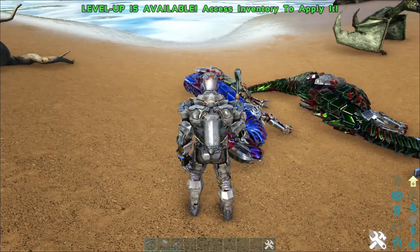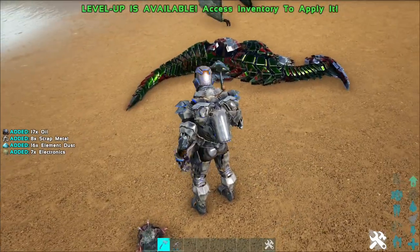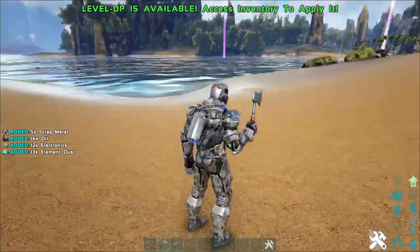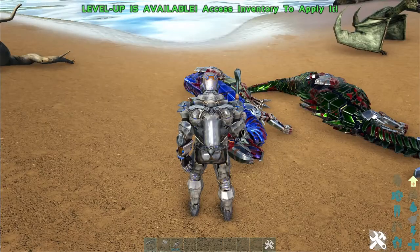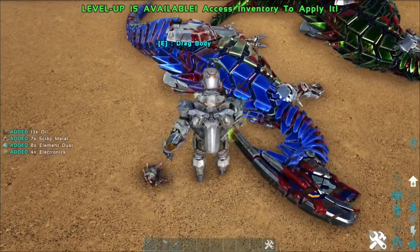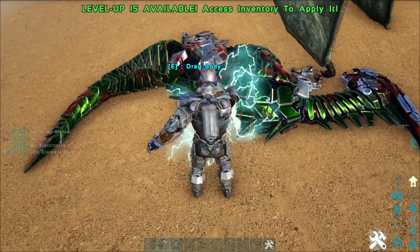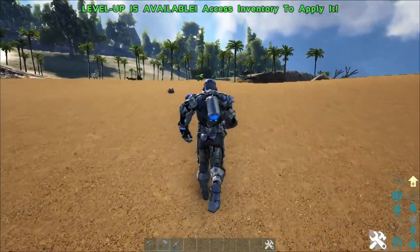When it comes to harvesting tek corpses, it's somewhat weird, mostly because there are four resources so it's unclear which tools are better. Generally I've found that the pickaxe gives you more element dust, but other than that it kind of just seems to be mostly luck. So yeah, harvesting tek creatures is a bit unusual, probably just because they have four resources instead of two.